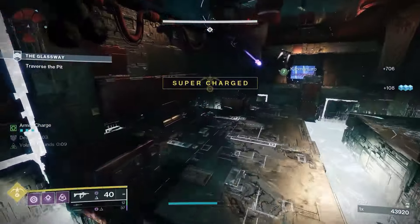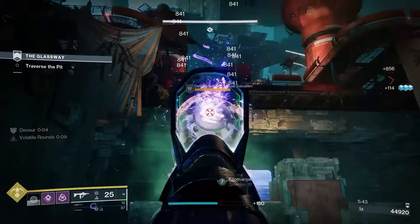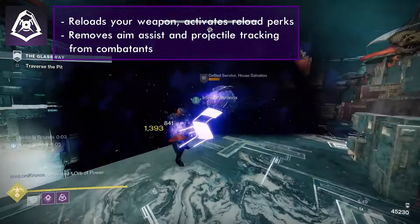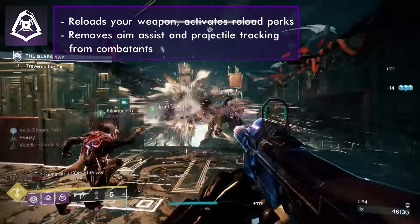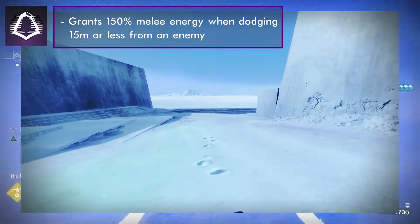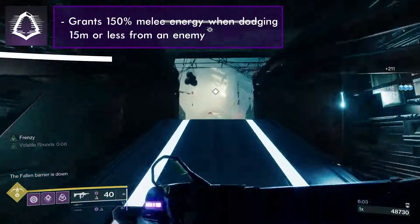The Night Stalker has access to two class abilities: the standard Marksman and Gambler's dodges. Marksman Dodge instantly reloads your weapon and can activate effects that proc on reloads, such as Kill Clip. Both dodges also remove aim assist as well as tracking from projectiles fired by combatants. The base cooldown of Marksman Dodge is 29 seconds.